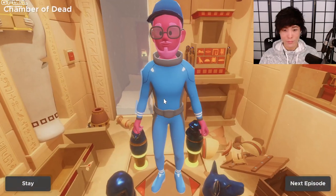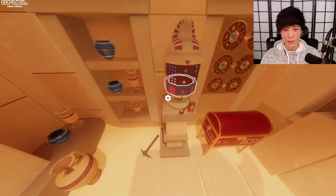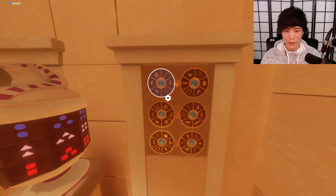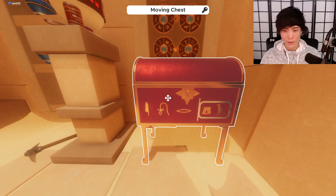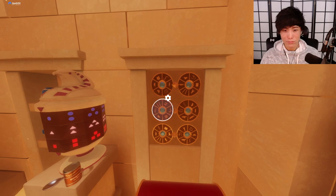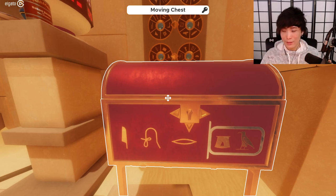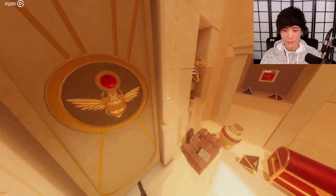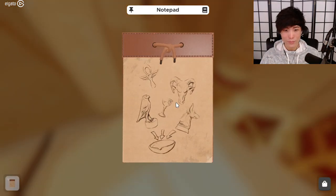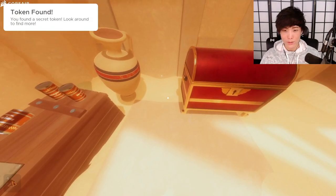All right, next one — Gold Chamber! Gotta get to this one quick because I think the timer already starts. This looks interesting. Feather, rope, eyeball. Okay, this is strange — these two must mean something. Just don't quite know what. You put all this in a bowl? Okay. Large pyramid. Oh well, other than that I don't know.